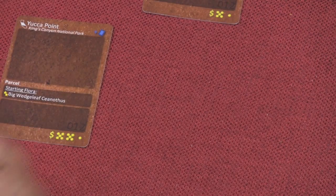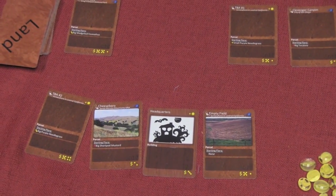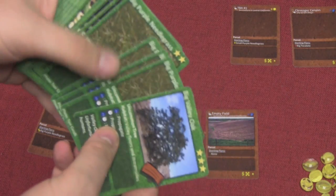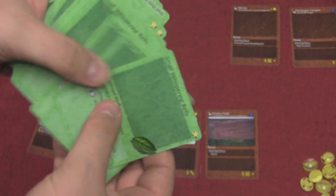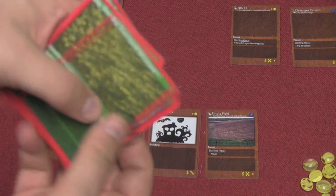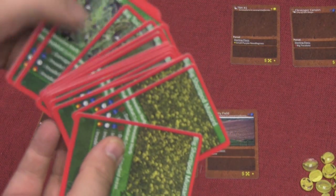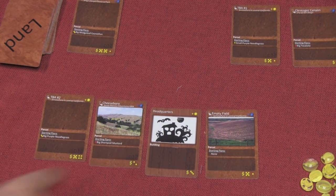Most lands have starting flora. When you buy lands, they each come with a different flora. There are different kinds of plants: dark green and light green, which are essentially the same except light green are small and dark green are large. Then there are yellow and red, which are the annoying invasive weeds.